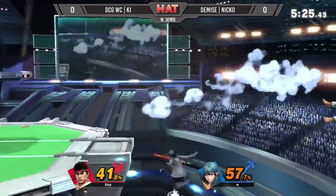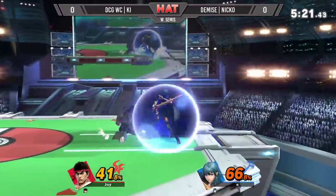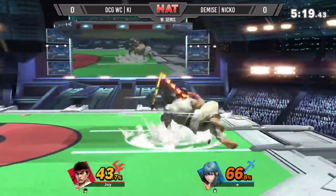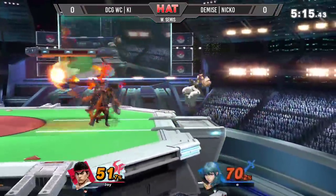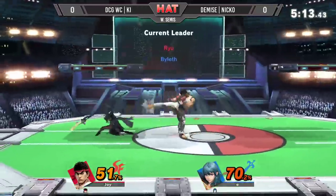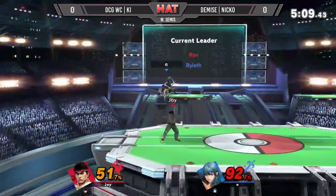Both characters trading short-hop aerials right now. Who's getting the advantage first? An edge guard attempt — Key's smart. He places the Hidokun so that he's not able to call him off stage. Niko shields through that and gets the grab. Not quite. Hidokun gives Baila a haircut right there for some damage. Nice aerial combo there from Key.